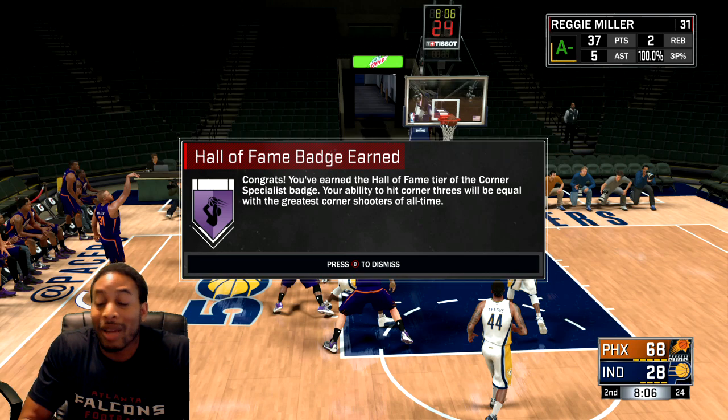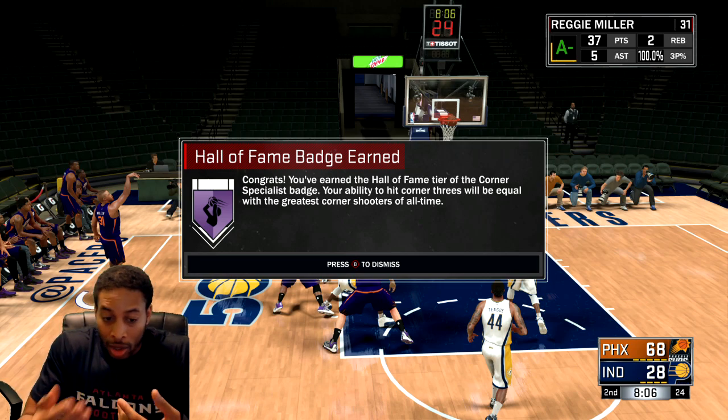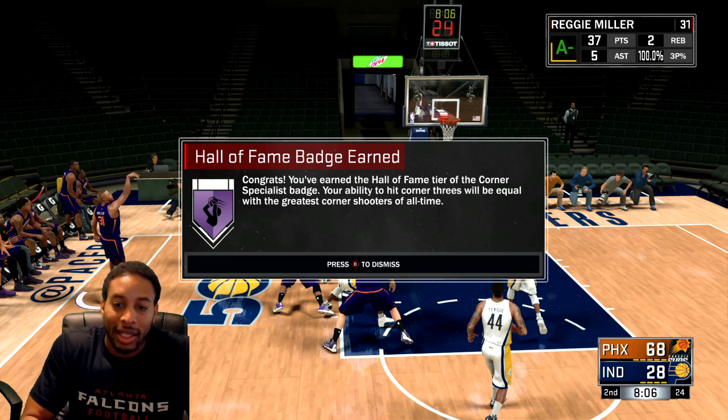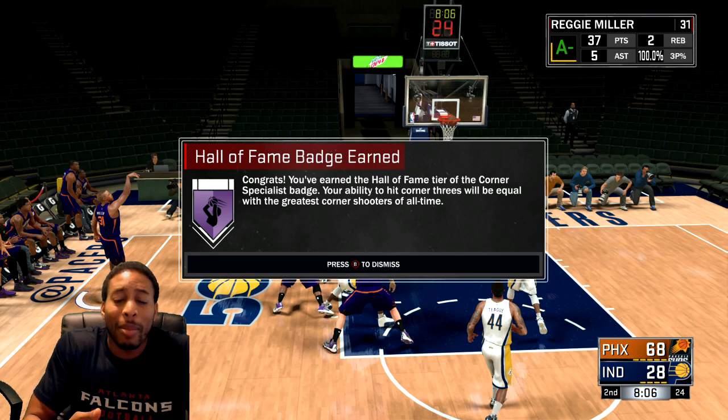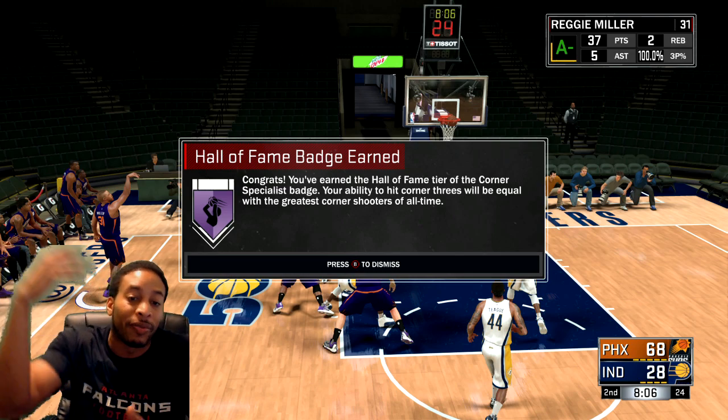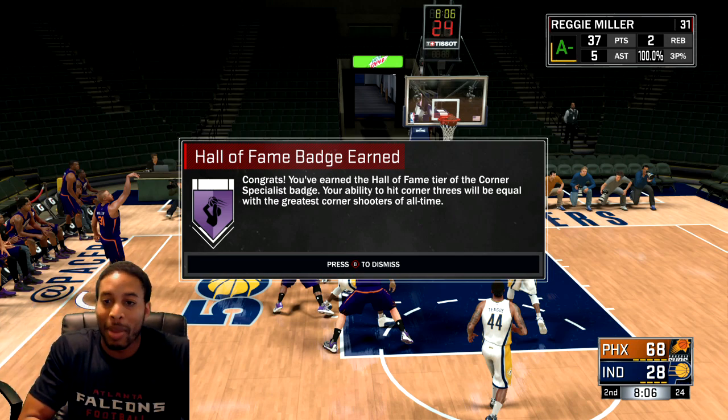You can apply the same logic to really any badge. So like let's say Relentless Finisher — you go in, you have regular Relentless Finisher, right? You go in and get 25 contested layups, hit those, then go out. Once you go out, you upgrade that Badge to Goal, come back and then you do 50 contested layups, bam, you got the Hall of Fame Badge.